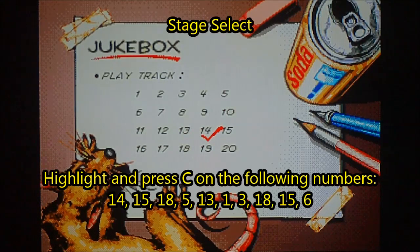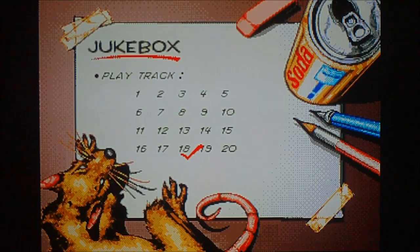Press the C button on the following numbers: 14, 15, 18, 5, 13, 1, 3, 3, 18, 15, and 6.